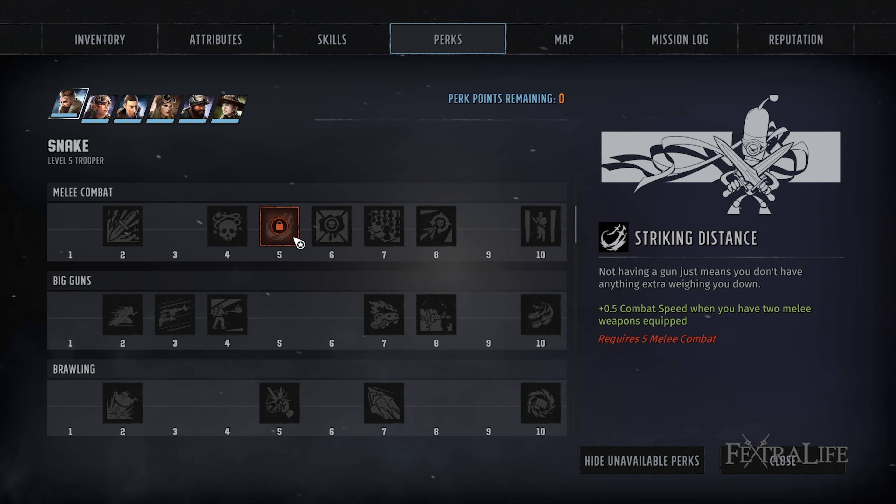Striking Distance: this perk increases your combat speed by 0.5 if you have two melee weapons equipped. Every one point of combat speed increases the amount you can move for one AP by one square. This means at three combat speed you can move three spaces for one AP, and you need to move a lot in order to get into melee range.